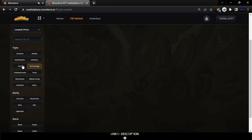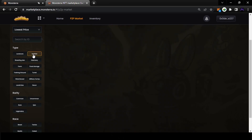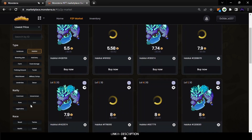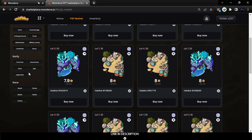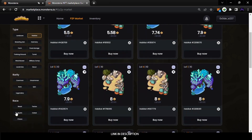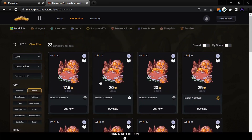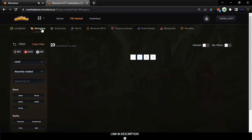For example, if you want to search for a habitat but only of the chaos type, you can come here to the race filter, select chaos, and it will only show you the chaos type. As you see, this is the lowest priced one. This is how you can buy at the lowest price.